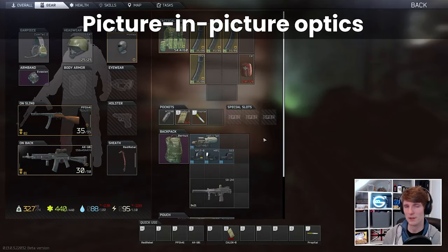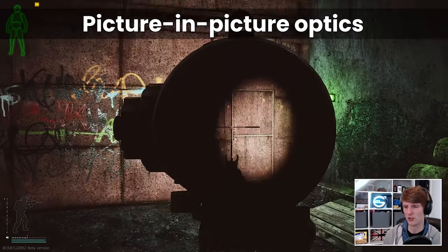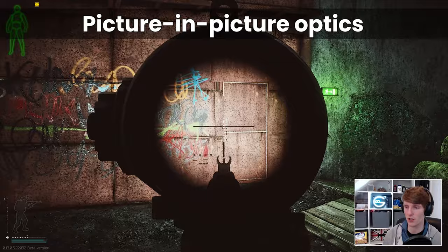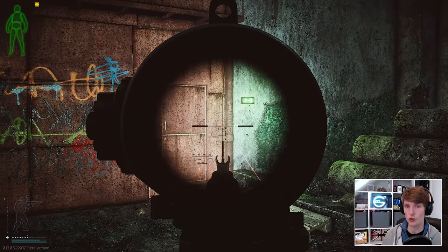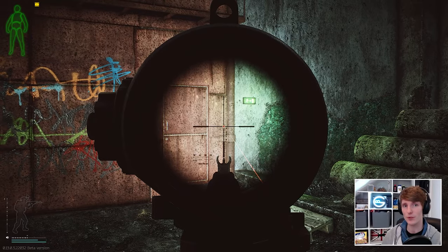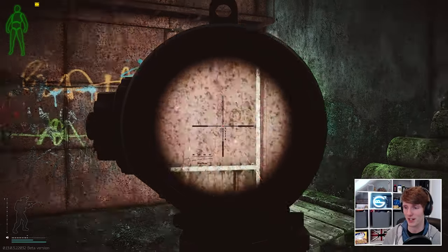When it comes to picture-in-picture type scopes like the Alcan, it's a bit more nuanced because you get a different zoom depending on exactly how zoomed the scope is. We know that when we spin the one times mode all the way around, it overshoots the door a little bit just into the normal area.